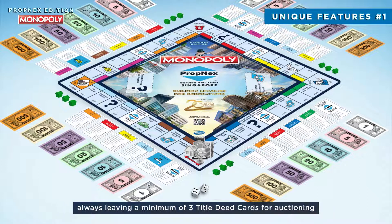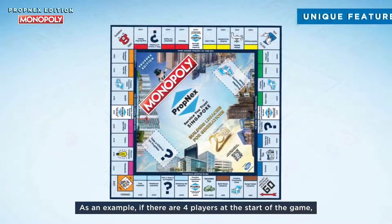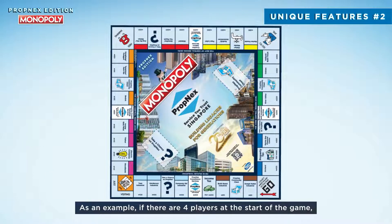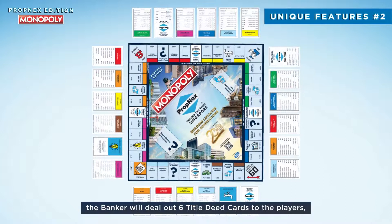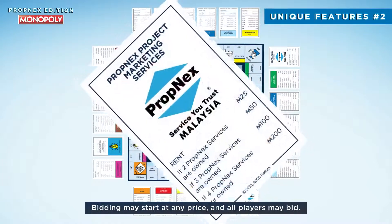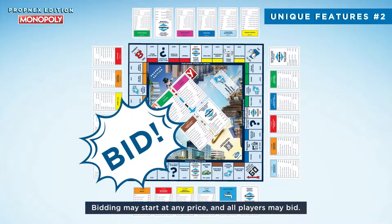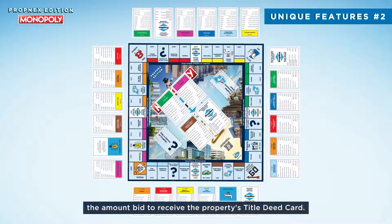The banker always leaves a minimum of three title deed cards for auctioning. As an example, if there are four players at the start of the game, the banker will deal out six title deed cards to the players, leaving the remaining four for auctioning. Bidding may start at any price and all players may bid. The highest bidder wins the property and pays the bank the amount bid to receive the property's title deed card.